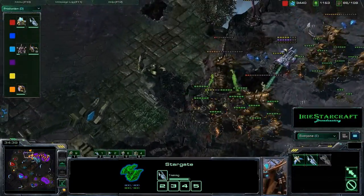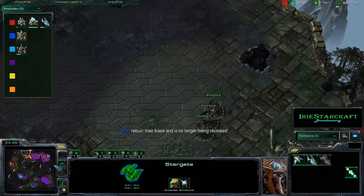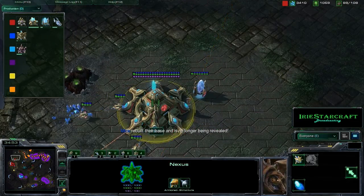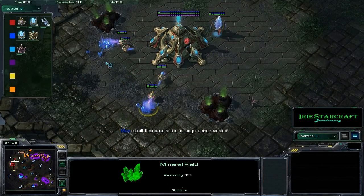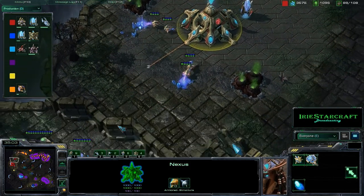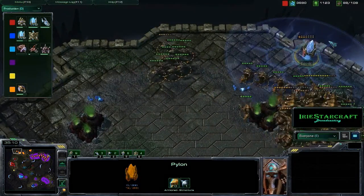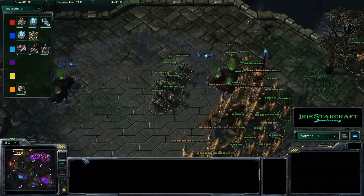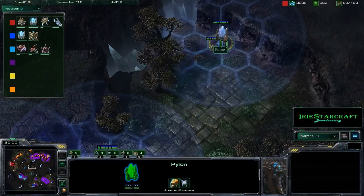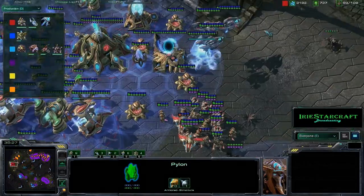It looks like he's going to start coming in here and start trying to clean up stray buildings, such as Fike's Spine Crawlers that were in the back of the other base, and he's doing some scouting with roaches. He's going to see that I built a Nexus here — kind of maybe not the best use of minerals there, because there wasn't much left to mine from. I thought we might be in for a base race, so I started throwing a couple of pylons down in the middle of the map. Look at all the minerals I have — this is terrible.